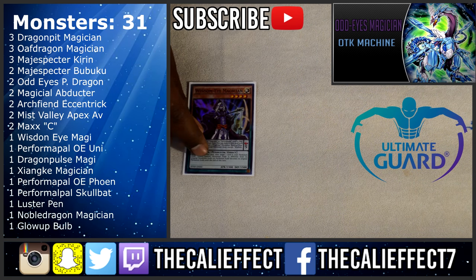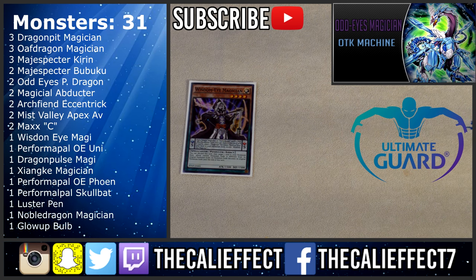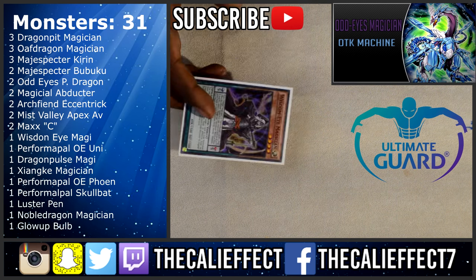One copy of Wisdom Eye Magician — to be honest, I didn't even know I was playing it. In some Dev Pro duels I wasn't playing it and completely forgot about it. That doesn't mean it's a bad card — it's an amazing card, being able to search any magician from our scales. It just shows how much the deck has evolved. You never use this monster effect; you always use its pendulum effect to search other magicians to your scale.